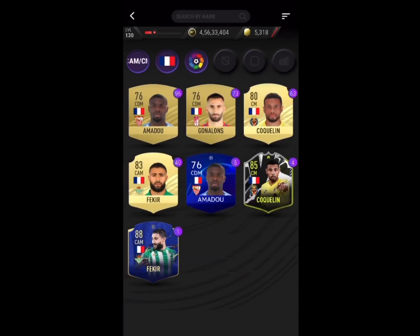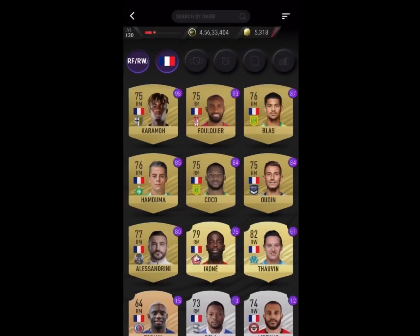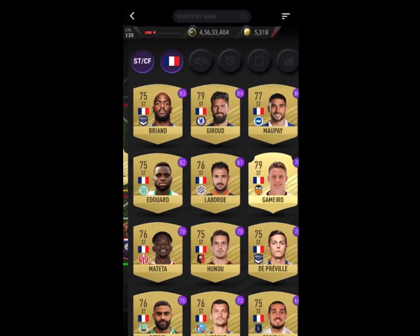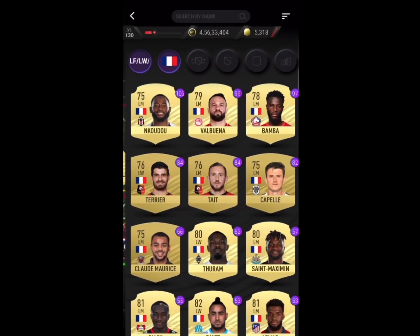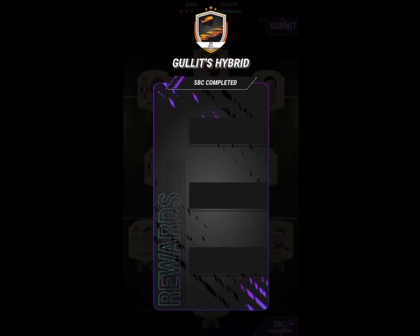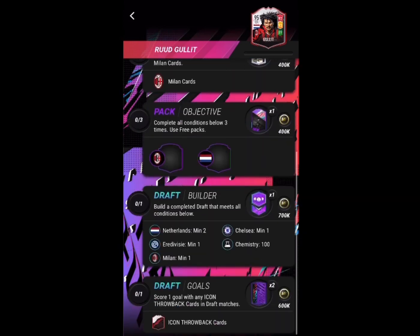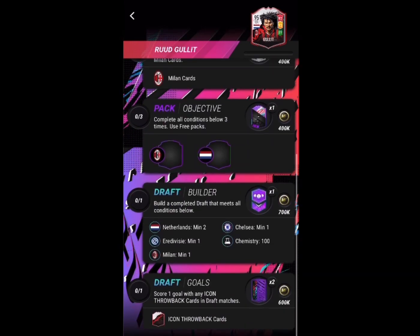So here it is — the solution, as you can see, right out of the box. Pretty simple, pretty easy to follow. From here it's straightforward: just go French and then put in the players that will fit, and there you go — you have completed the SBC called Gullit's Hybrid, quite a hard SBC.